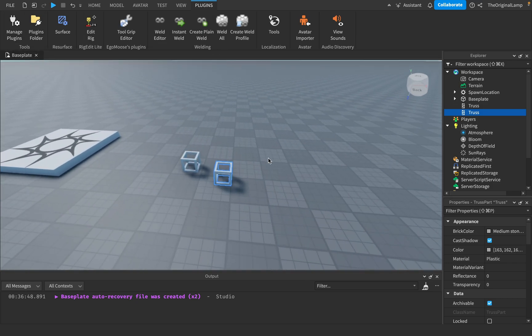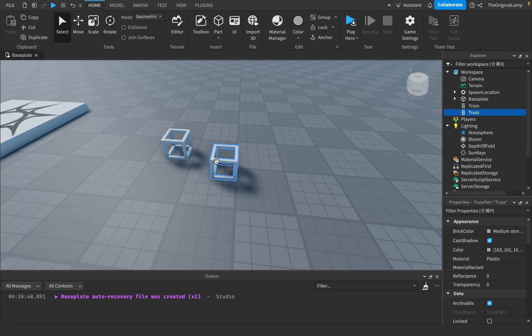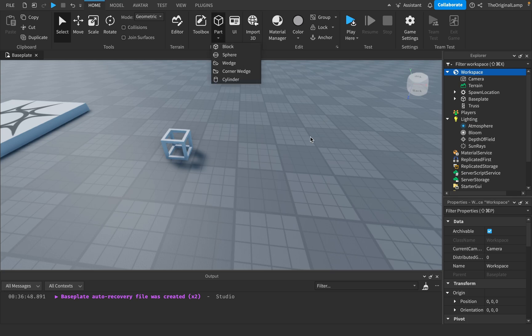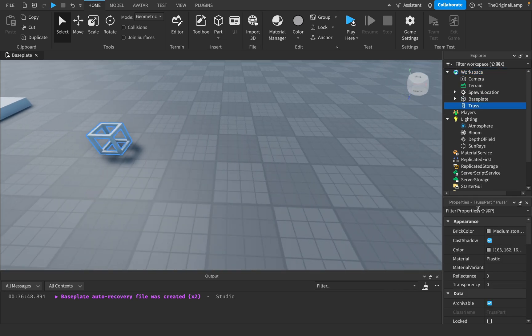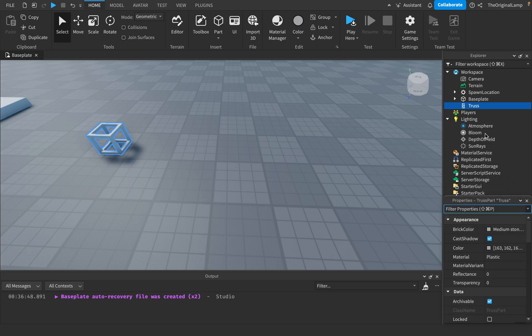Okay, look, here's the thing. If you don't understand what this is exactly, I'll clue you in in just a second. What you need to know is that I've never actually seen this in studio ever. Because you see it called - it's a truss, right? Like, it's a truss part. The item is called the truss part.